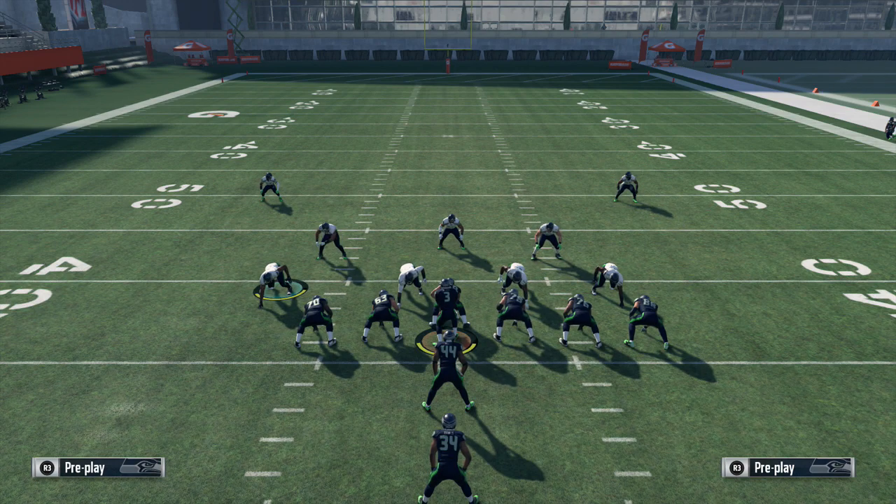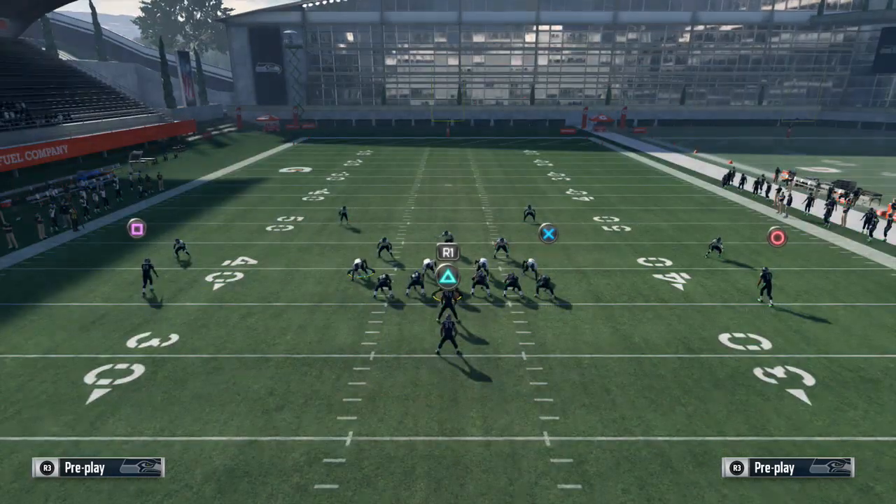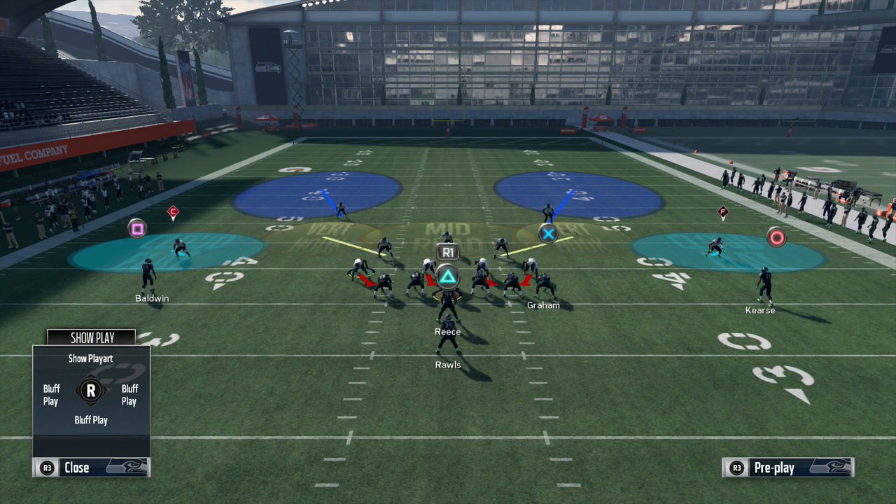Back when the Tampa 2 was in its heyday in the late 90s and mid to early 2000s, you didn't just line up Tampa 2 against everything. The Tampa 2 Bucs, for example, would roll John Lynch into the box. They would play man one with a hole defender. Their base coverage was the two deep. Like you see here, you have your basic Tampa 2.